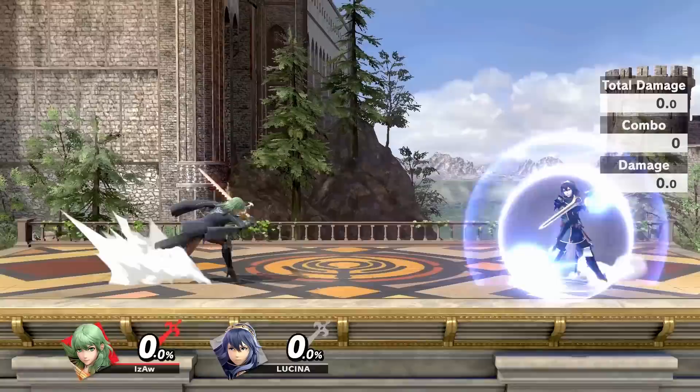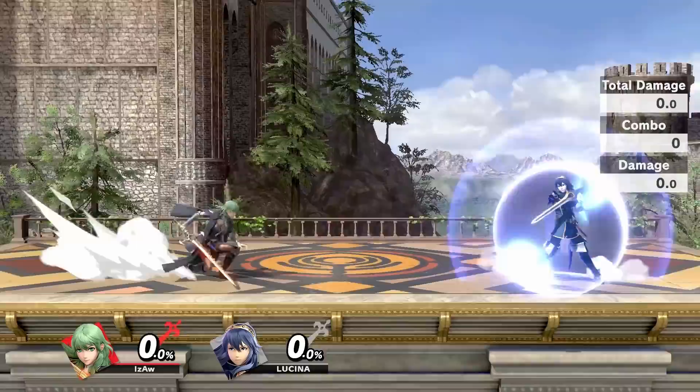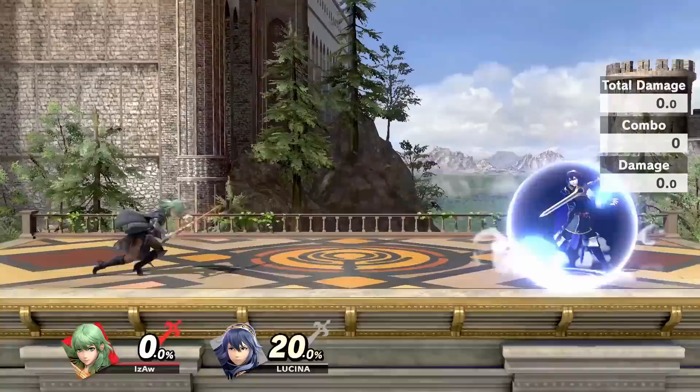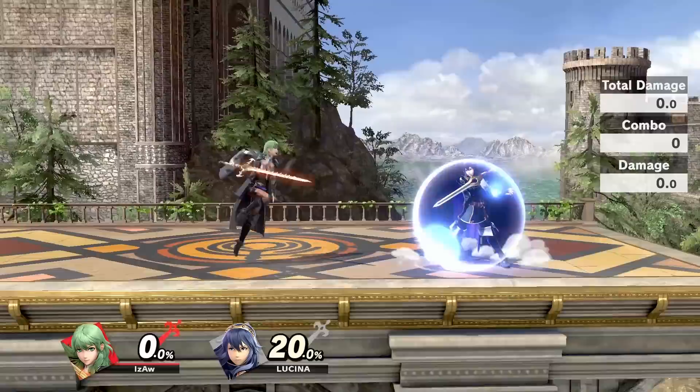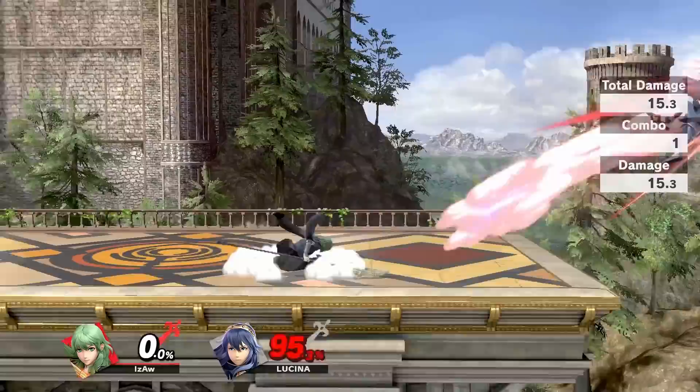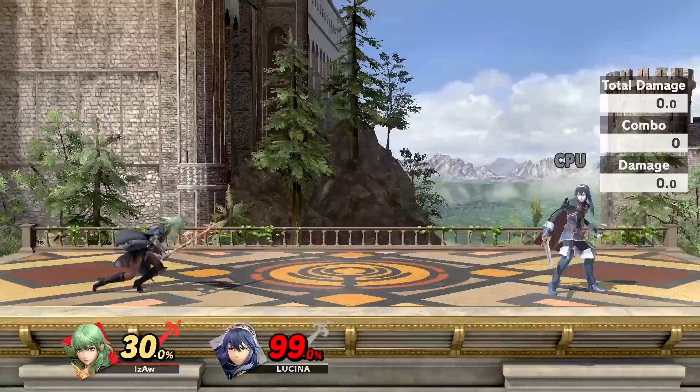Hit the inner sour spots and you can combo into the sweet spot. Hitting the sour spots isn't safe against shield at all, and for shield pressure you should always be spacing the strong hit. After the forward air, back air, and even down tilt, you can choose between going for a jump straight after for more pressure, dashing away to try whiff punishing, shielding to try counterattacking, or immediately mixing up with another attack. Whichever attack you do depends on what option the opponent usually goes for and what you want to cover. At mid to high percents, forward air and back air will mostly only launch opponents offstage for edgeguard setups or kill straight away.